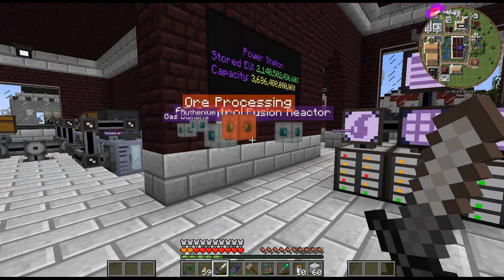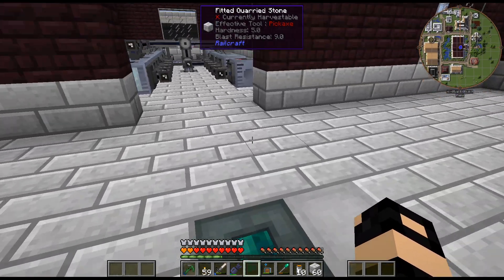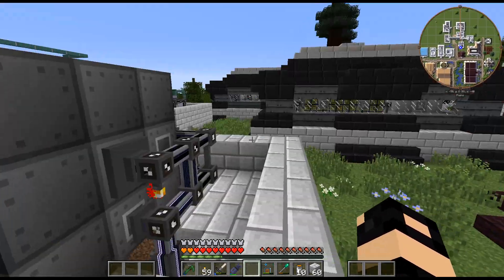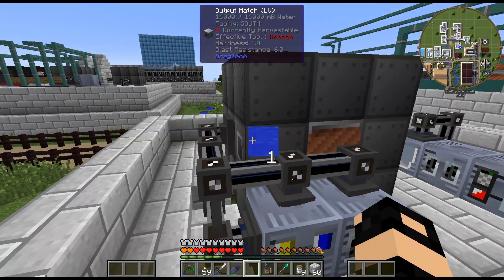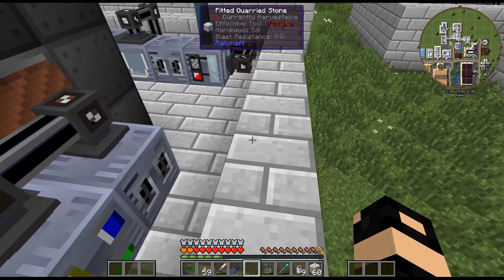Let me write that down really quick so I don't forget: LUV chemical and fluid canner. I debated whether to do the multi-block, but I just don't have room for it over there — I didn't build the room. I didn't really build this large enough for another multi-block, although I could put it right here and then just extend this out a little bit.